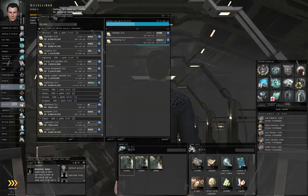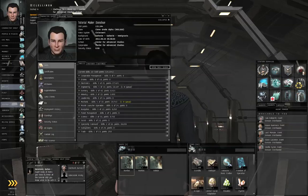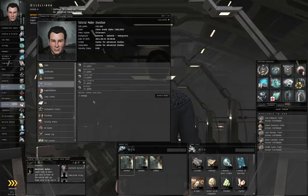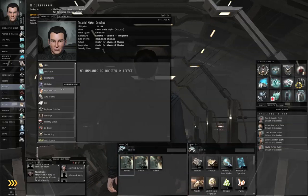In a previous episode I've mentioned that the rate at which you train skills depends upon your attributes. One way to change your attributes is to remap them, but you only get a remap once every year after you've used the first two. The other way to increase your attributes is through what are called implants, and you'll find them under the Augmentation section.